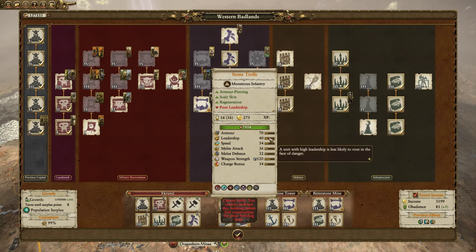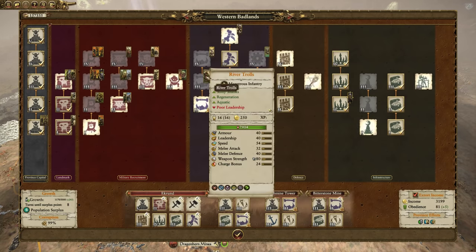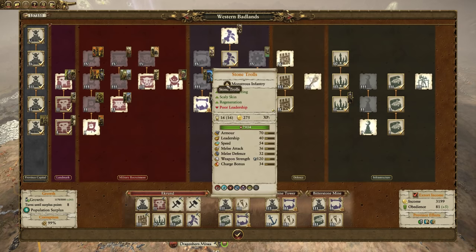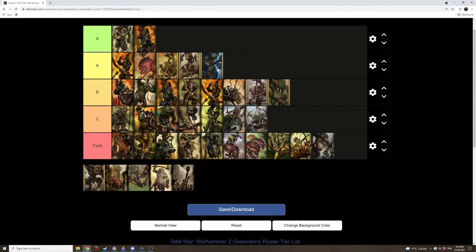Stone trolls I didn't like at first, but if you can get over the fact that their leadership sucks, they've got good armor, good magic resistance, and really good missile resistance which the other trolls don't have. Pair them with river trolls or even a river troll hag and stone trolls can be really good. Under Warzag's control they're S tier, but for everybody else I'd say A tier. Just be careful they don't run — go full troll: river trolls and stone trolls together in a wrecking ball formation.